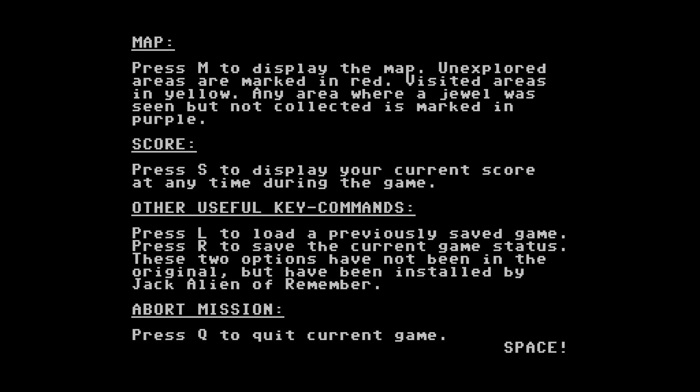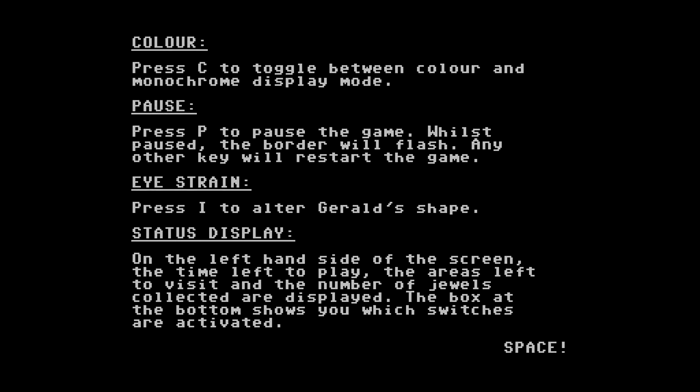Unexplored areas are marked in red, visited areas in yellow, any area where a jewel was seen but not collected in purple. So the idea is we are trying to collect all the jewels here. S displays your current score at any time. L to load a previous game, R to save the game. That's weird — I guess because they're using S for score, but maybe they should have said P for points, but P is the pause key.